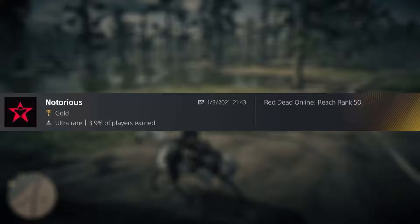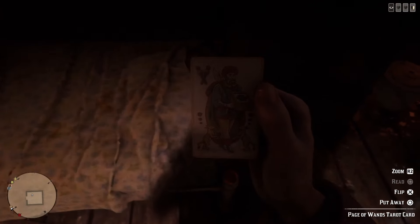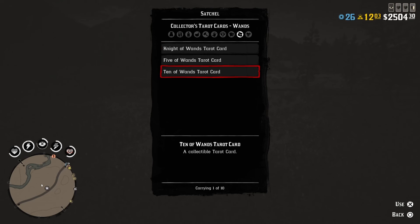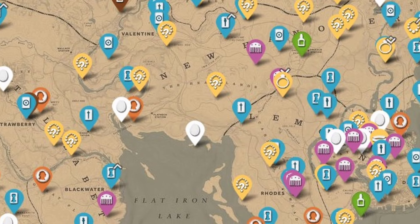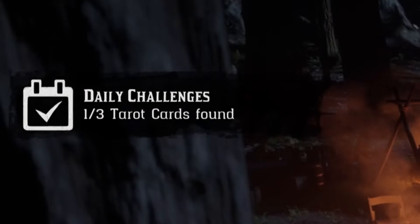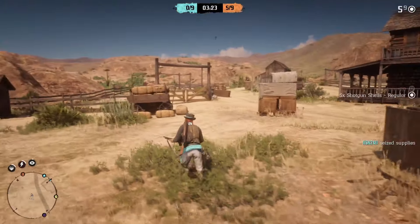Last but not least, it's reaching level 50. You'll be working towards this when unlocking all the other trophies, and the best tip I have is to become the Collector role. Within the Collector role, you'll need to collect tarot cards that refresh daily, and this is easily the most efficient way to level up. A full collection of 14 tarot cards nets you nearly 60,000 XP, which is an insane amount. I've put a link in the description of an interactive map that lets you see all the daily updated collectable locations. Try to do a few daily challenges as well, as these can really ramp up your XP. And if you feel confident in your aim, you can even try playing without aim assist, which will grant you an additional 20 XP per kill.